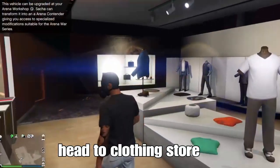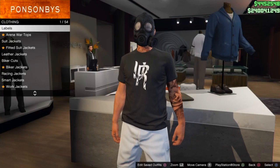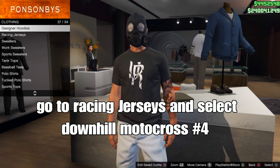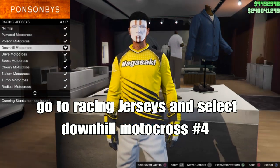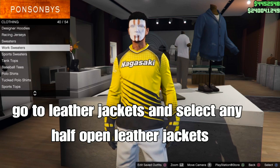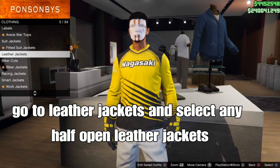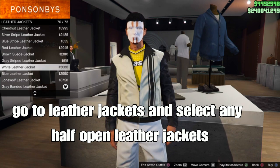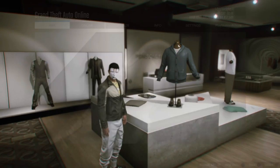Once you load into the lobby, head to the clothing store. Go to the top section, then go to racing jerseys and select the downhill motocross - it should be number four. Next, stay on tops and go to leather jackets. Select any one that has a half-open leather jacket, like the ones you see on the screen. From there, back out and go to online jobs.